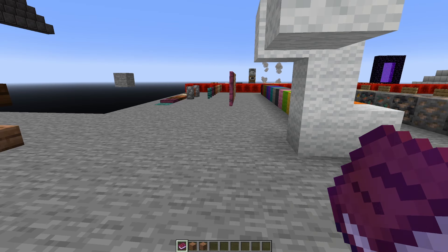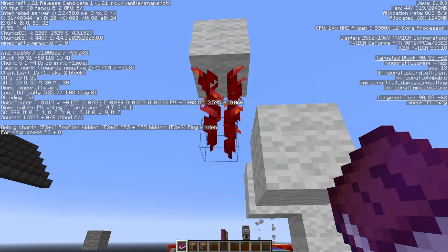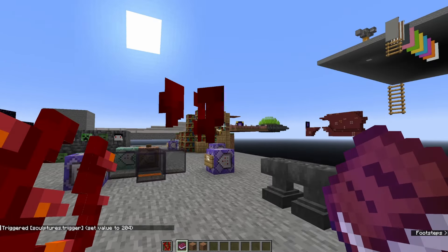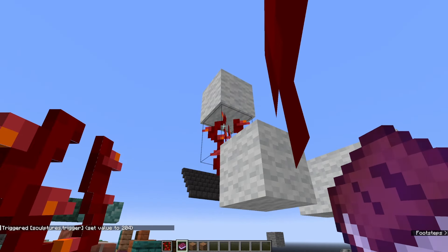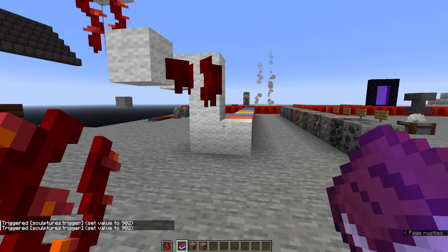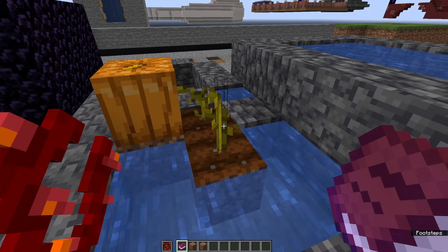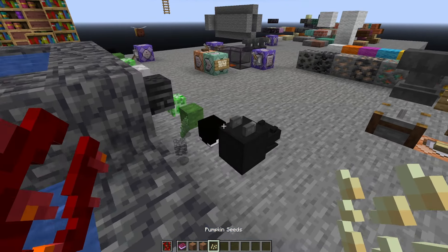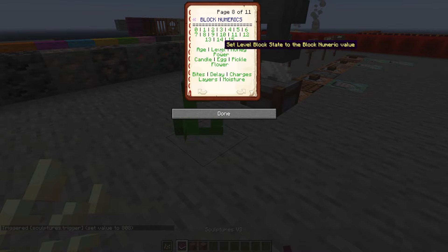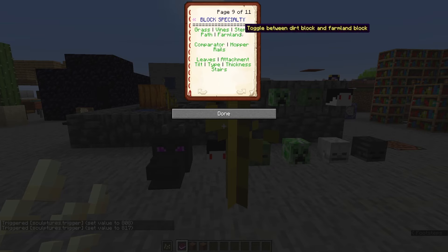The next part is vines — for weeping vines, twisting vines, and glow berries. We have weeping vines, which is just the tip, and weeping vines plant, which is the body — there's normally no way to get the plant version. What block specialty allows us to do is toggle that so we can get this version as well. We also have stems for pumpkin and melon, because regular and attached pumpkin stems are two different blocks. So using pumpkin seeds and setting the age to seven gives the fully grown stem, and hitting the stems toggle in block specialty gives the attached version.